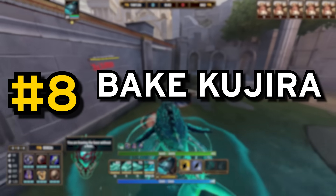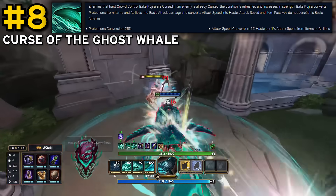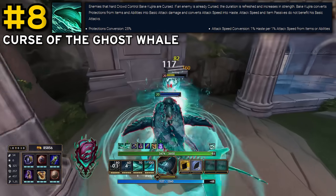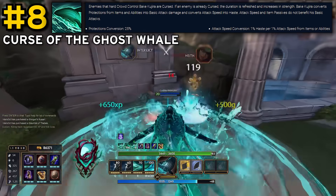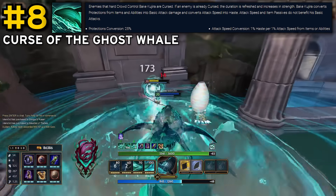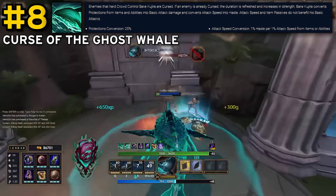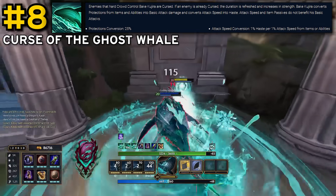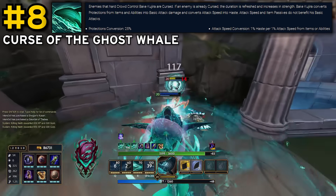Coming in at number 8, we have Bake Kujira's passive, which is basically all of his auto attack related stuff. Converting attack speed to haste, and more importantly, converting 25% of his protections to additional damage on his basic attacks — which is half the reason Bake is so damn strong at the moment, even after this effect has been nerfed. His whole curse mechanic is also tied to this passive, which applies damage output reduction to enemies that hard CC Bake. But really, the main reason it's here is that nasty protection conversion to basic attacks. This one could have gone higher on the list, but I didn't want to be too biased by his release state and the current meta.